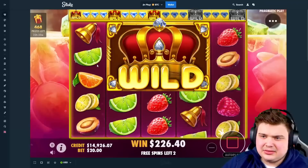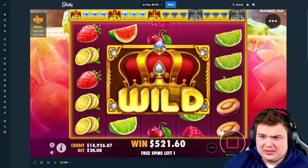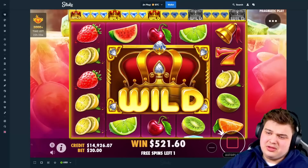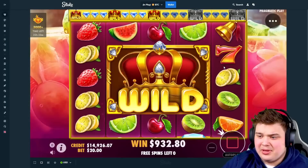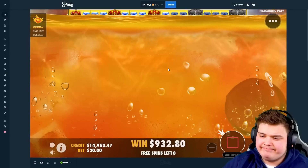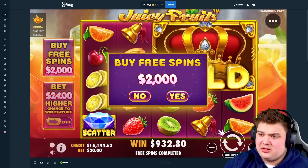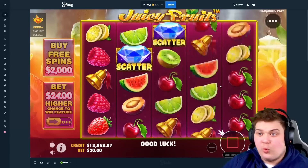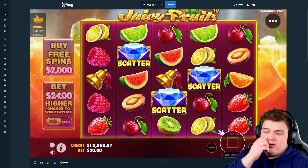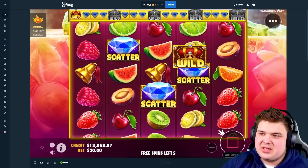Sevens, at least. If we don't get good symbols, this might be hard to profit on. And that is going to be a loss, unfortunately — quite a big one as well. Not even half back. We got screwed over because we only got plus one spin, twice. You don't want that. You obviously want plus three. Plus two is okay, I guess, but you kind of want plus three.